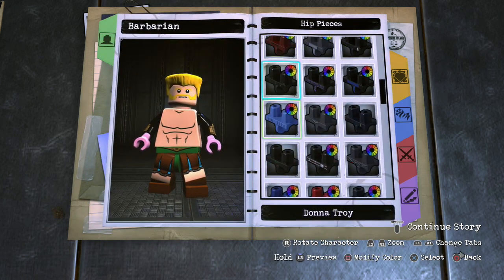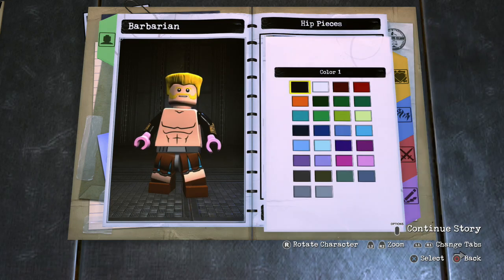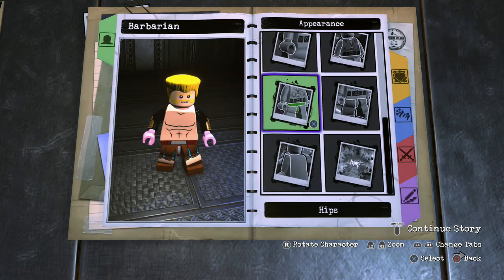For the hips, I used Detective Bullock's, because the Barbarian does wear like a belt with like a silver shield in the middle. This works out pretty good because it does have a little bit of gray in the middle, and then you want to go ahead and make it a dark red color, because his belt is like a dark red.